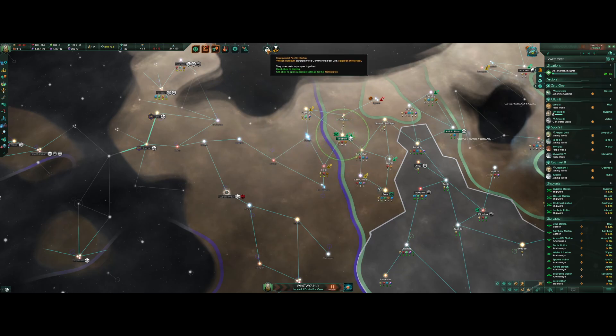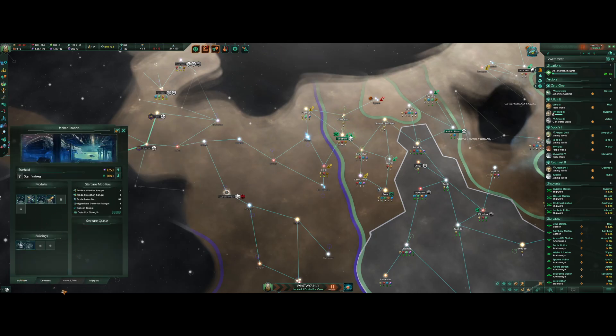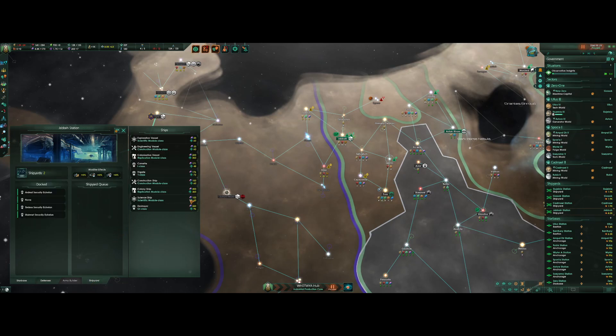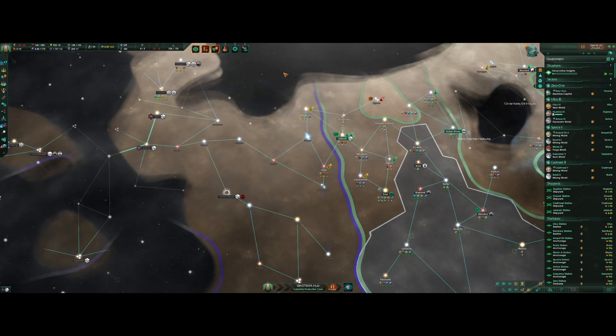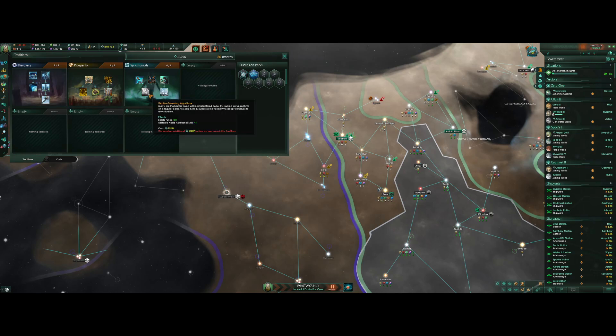Construction complete. I have a commercial pact with Beldorans. Jabba has finished its construction — very good. I should probably go design some defense platforms. We're almost there to wartime. I feel weird doing the war without Supremacy active, but you know.